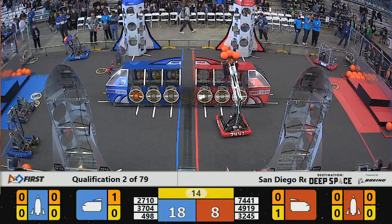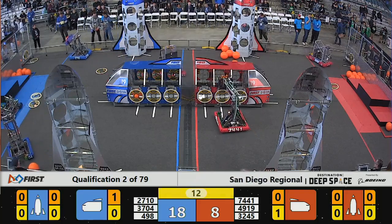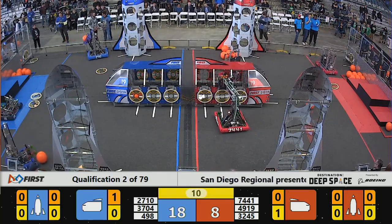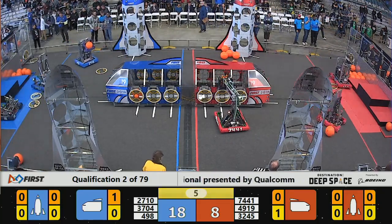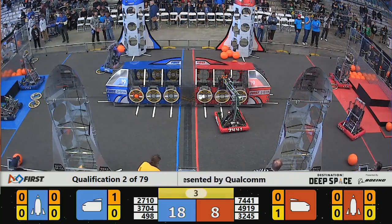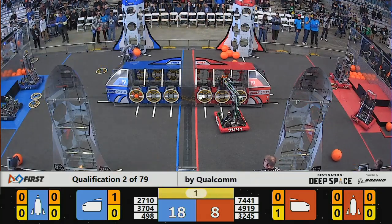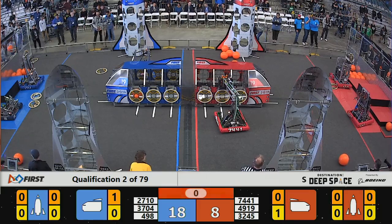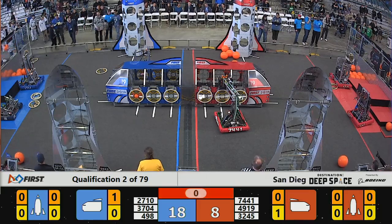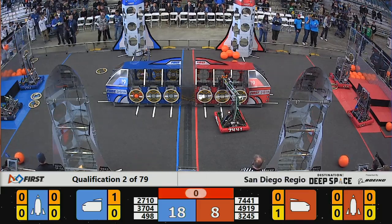74-41 now moving for the Red Alliance — they have some cargo in their possession lining up on the cargo ship to drop it off, but having some trouble getting it out of the robot. Five seconds left to go. No one looks like they're going to attempt a level-three climb. Two blue robots up for level one and two red robots — looks like they may be up for level one as the buzzer rings here on match number two.